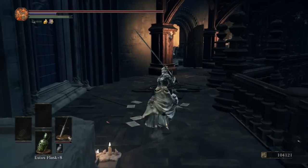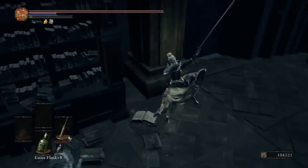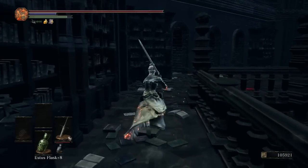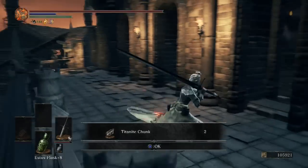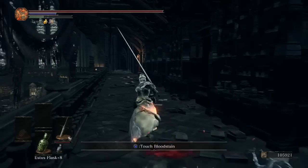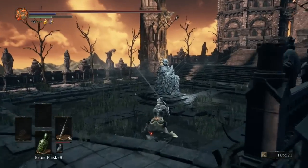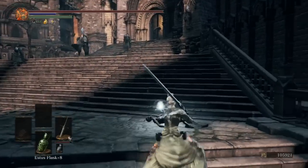We're not going to head left quite yet — we're going to go around to a balcony first. There's a red-eyed knight here that shouldn't give us too much trouble. Pick up two more Titanite Chunks. We've done everything possible so far, so now we're going to head out to this next area. We don't have any estus left so this could be dangerous — there are going to be three NPCs here, each with a unique weapon drop.